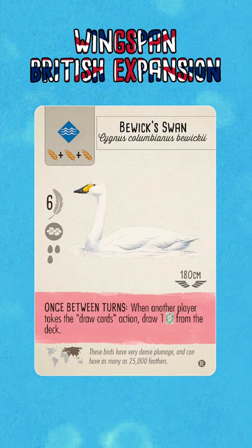With pink power birds in the base game that let you lay eggs whenever your opponent lays eggs, and similar pink powers in the European expansion which let you gain food whenever your opponents gained food, I always felt like there was a missing pink power like this which let you gain cards whenever your opponent gains cards.